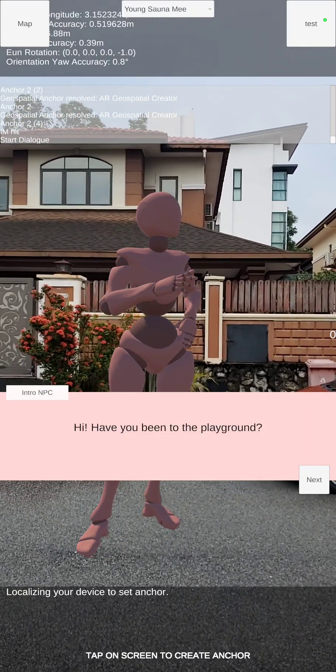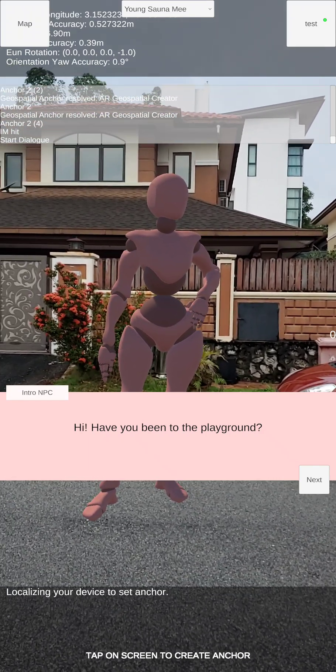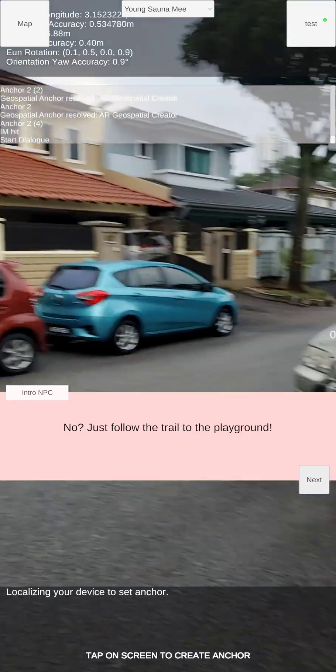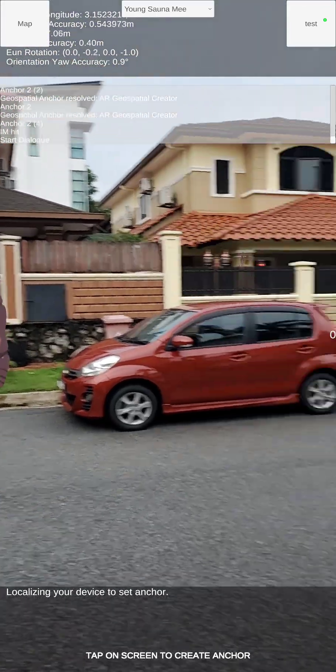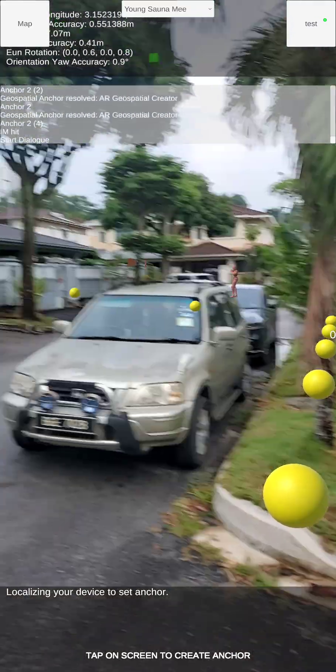When I click on the NPC, as you can see, the NPC will turn to me and ask me something. I type into the playground and say no. The trail will be instantiated, so I just click Next. And see, the trail comes here indicating that I have to follow it.